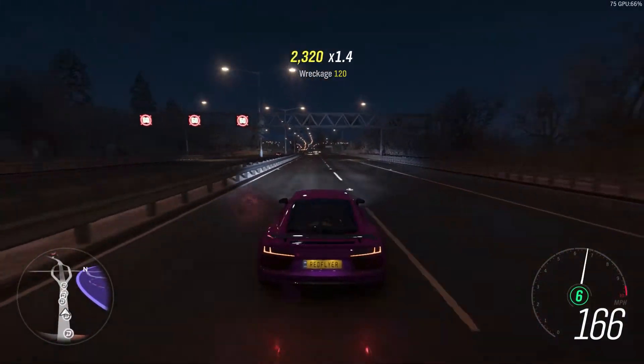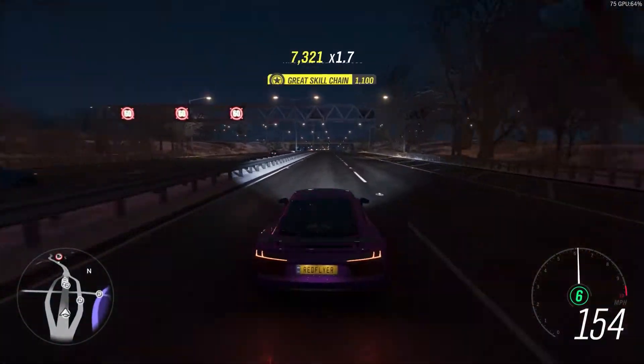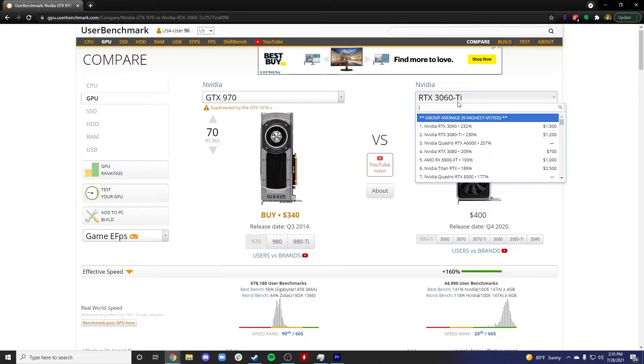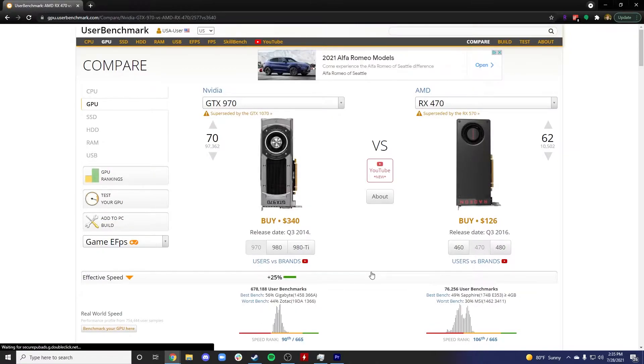If the effective speed is within 15% or your graphics card is higher than the recommended card, you should be just fine. What's really helpful about userbenchmark.com is that if you have an AMD graphics card and the game developers only listed an Nvidia card, you can still compare the two. For example, with an RX 470, we can see it would be 25% slower than the GTX 970 — that's a large enough difference that you might need an upgrade or should expect to play on low settings at a suboptimal framerate.